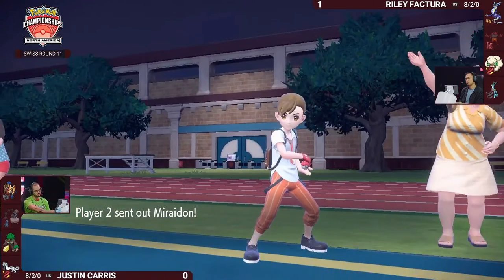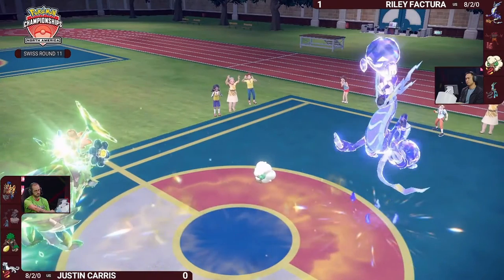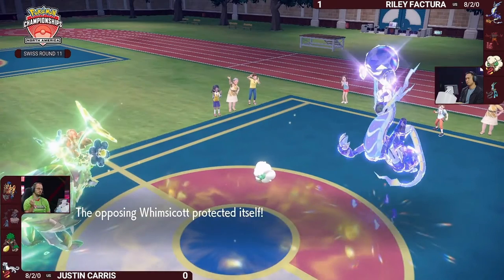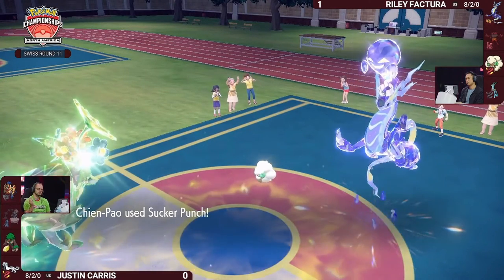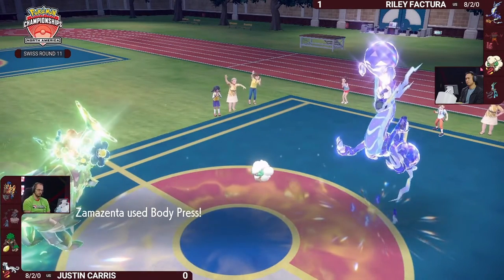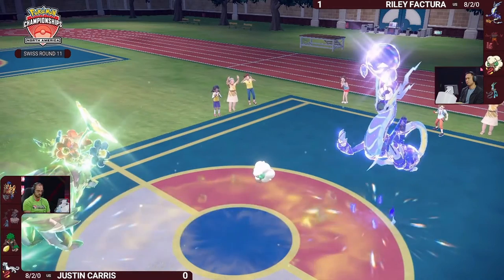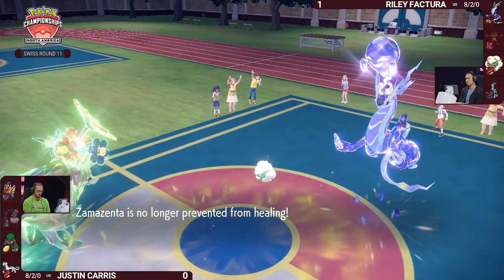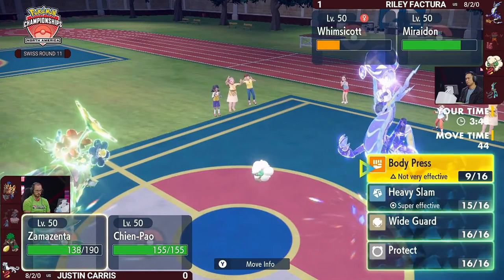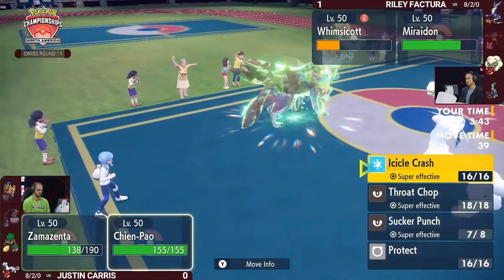One way to bypass that is to switch right in and hope it wasn't actually Sucker Punch — or even that Sucker Punch fails into the switching Protect on Riley's side. But you're in the same situation as the prior turn: a strong Pokémon that will be knocked out by Sucker Punch next to Whimsicott that can't take an attack from Zamazenta, especially with Miraidon switching in as Electric Terrain runs out. Riley just can't attack with Miraidon if Sucker Punch is coming through.